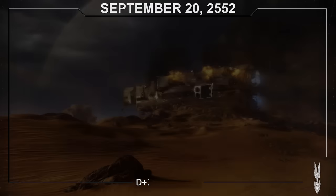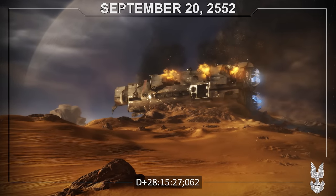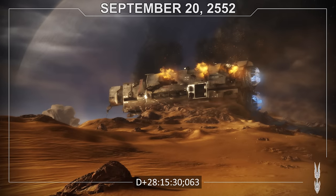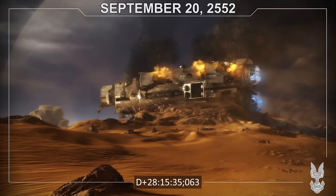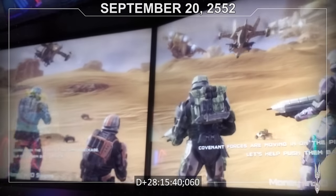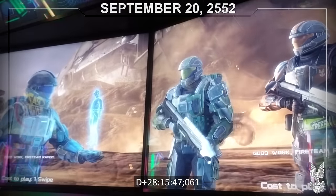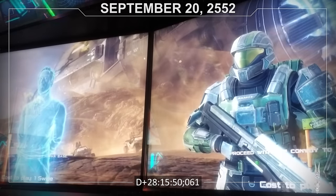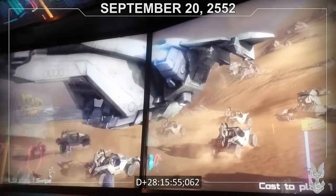September 20th. D+ 28 hours, 15 minutes, 25 seconds. As the sun rises over the Pillar of Autumn crash site, Lieutenant McKay begins her assault on the ship, with ODST and Marine forces taking out many local Covenant forces and storming the downed ship. Fireteam Raven manages to make it to the Autumn just as the assault begins, joining the fight. A few hours later, most Covenant forces are eliminated or sealed in a different section, allowing UNSC forces to grab ammo, armament, and other supplies — including Scorpion tanks and a Cyclops — all moved back to Alpha Base.